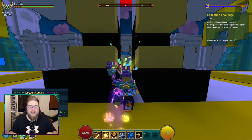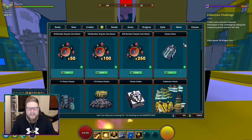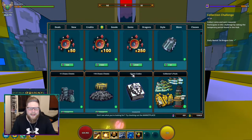The next way you can obtain these is through the store. If you go into the More tab in the store, you can buy them for real money.